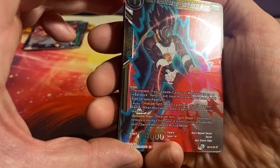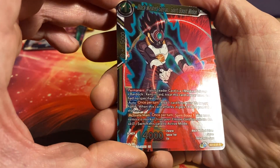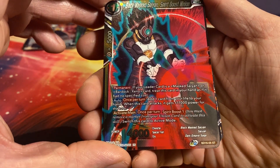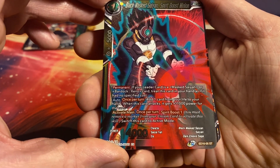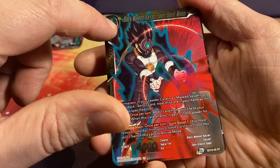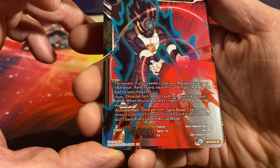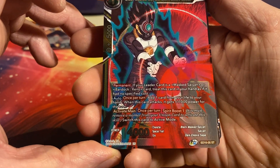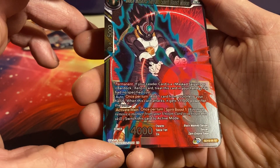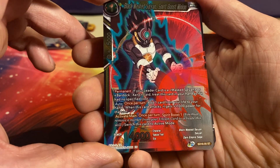Then we have the Black Masked Saiyan Spirit Boost Minion, which is a yellow card for 1. 4k power — not that much. As a permanent: if your leader card is a Masked Saiyan or Bardock Xeno card, treat this card in your hand as if it has no specified cost, otherwise it costs 1 yellow. Auto, once per turn: add 1 card from your life to your hand. When this card attacks, it gets plus 11k power for the turn. Then activate main, once per turn: Spirit Boost 1 — switch this card to active mode.